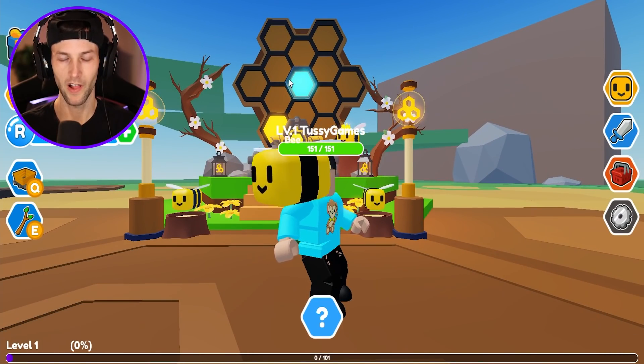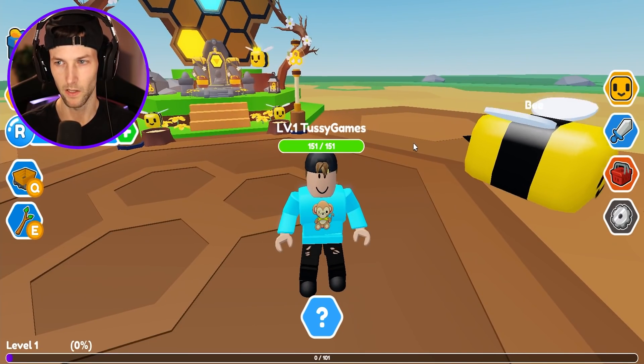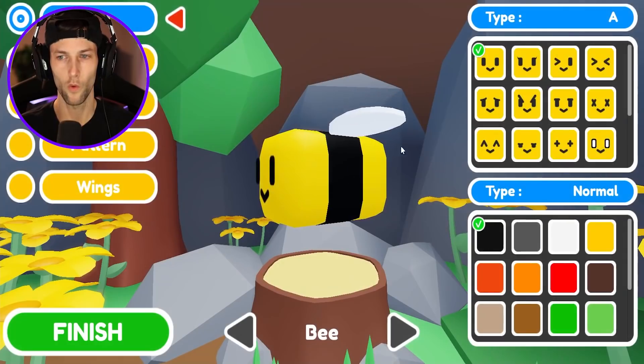Whoa, there's like 10 of them — probably even more. There's like 15 bees that we can hatch! So this is my little bee right here. Can we customize them? Oh, we can customize! He's just a little level one bee.